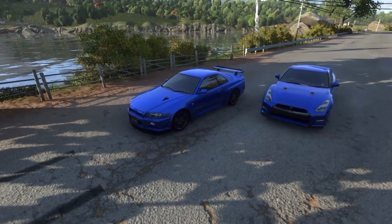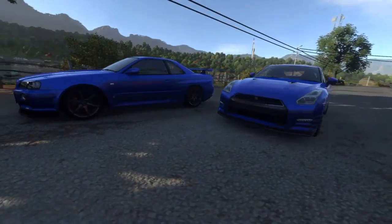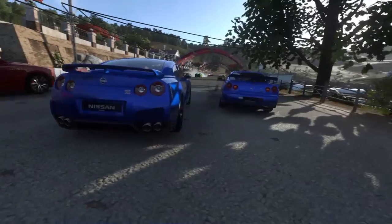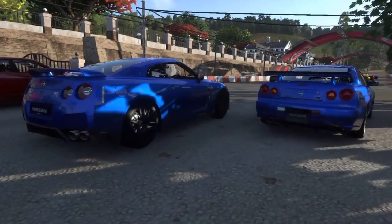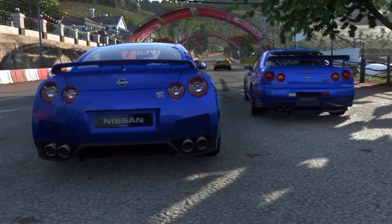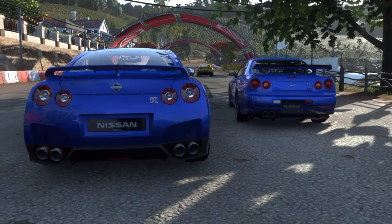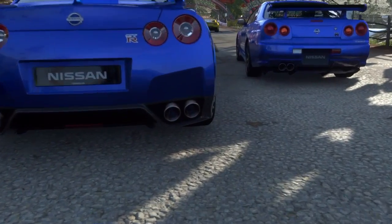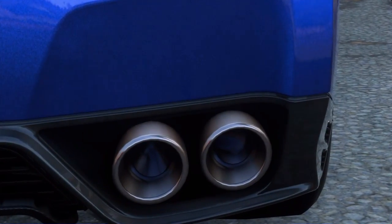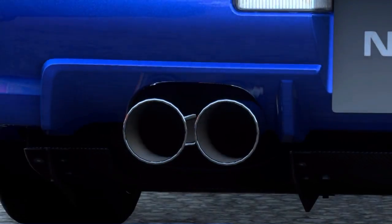Probably not the best shot in the world, but there you go - look at the R35 and the R34 just side by side. They're just beautiful cars. You can tell the inspiration - look at the rear lights to start off with. Even the exhausts look sort of similar. Obviously the R35's are bigger, newer, and more high-tech, but that R34 has a decent exhaust.